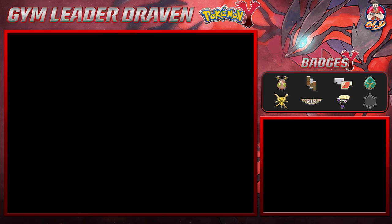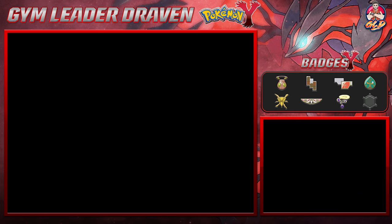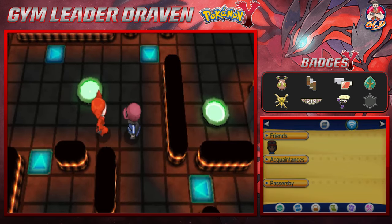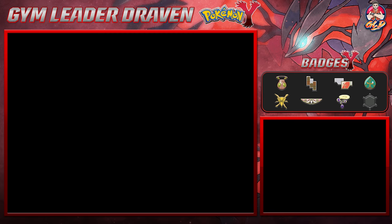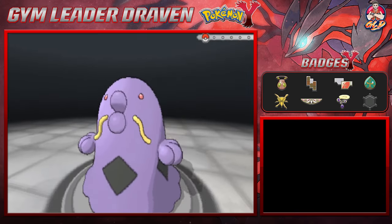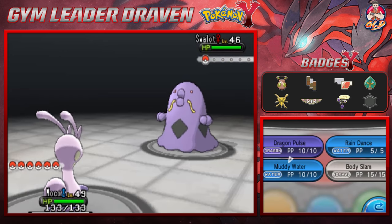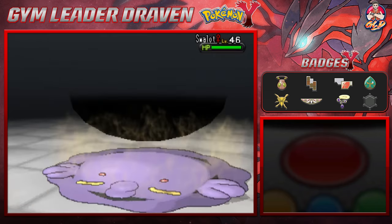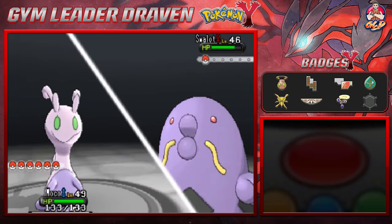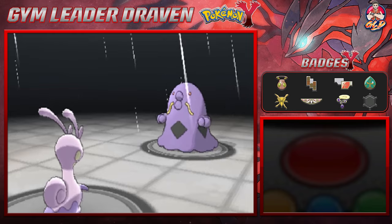The deal is this, guys — the only way to evolve Sligoo, I believe, is it has to be in an environment where rain or fog is present. We have no fog, there is no rain around here. So what I'm going to try and do is battle it through evolution by just turning on a Rain Dance. Taking on a Team Flare Grunt — she's coming out with a Swallot. Let's go with a Body Slam. That doesn't do anything. Let's go with Rain Dance just to get this whole thing going.